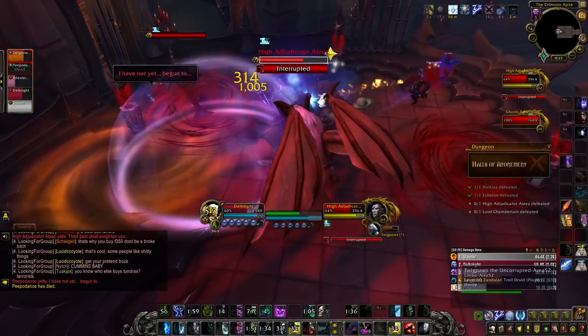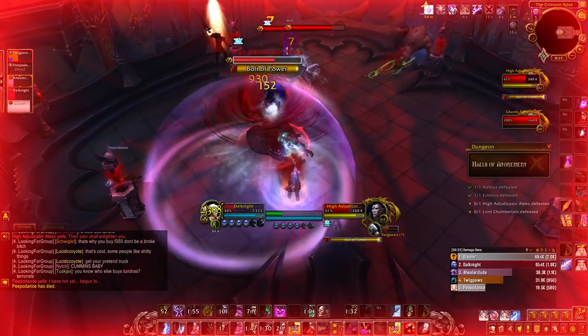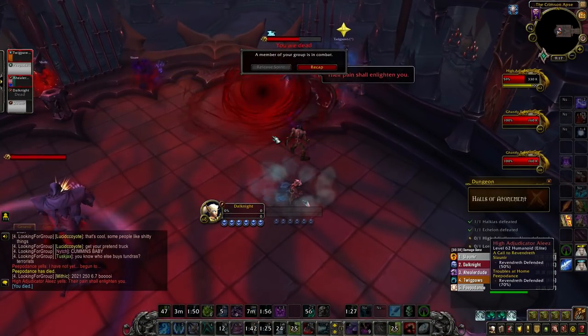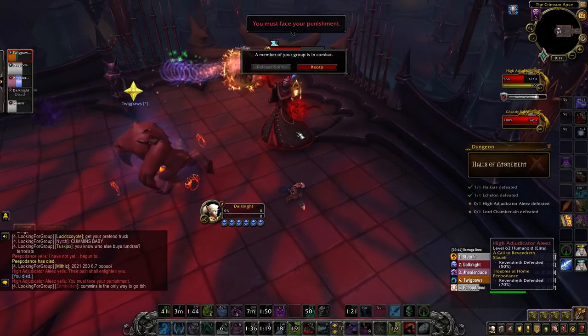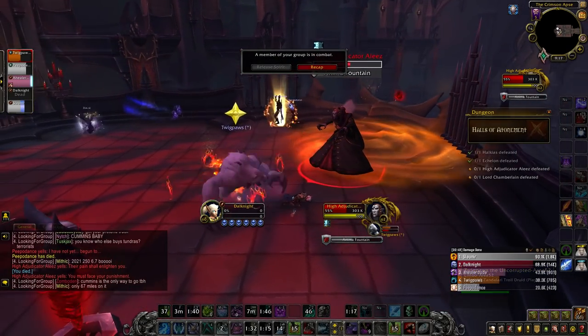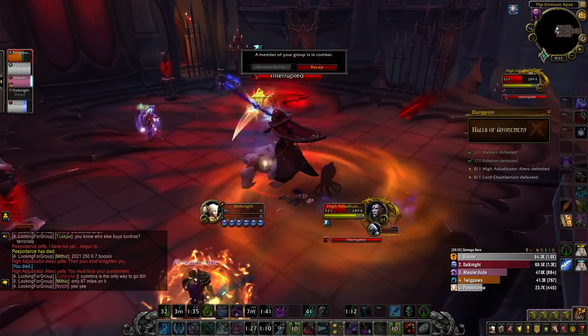The boss will also cast two abilities: Bolt of Power and Volley of Power. Bolt of Power will do damage to the tank, Volley will do damage to the group, and both are interruptible, so an interrupt rotation is going to be necessary. Finally, the boss will use the Anima Fountain to create massive red swirlies. Try to avoid the extra AoE damage, deal with the ghosts as quickly and efficiently as possible, and make sure to focus down the boss before they overwhelm you.